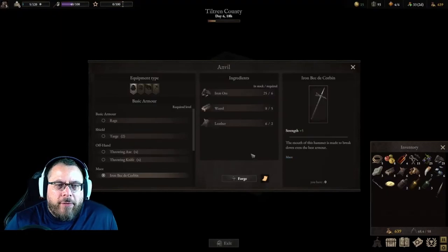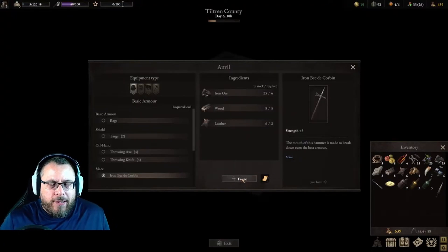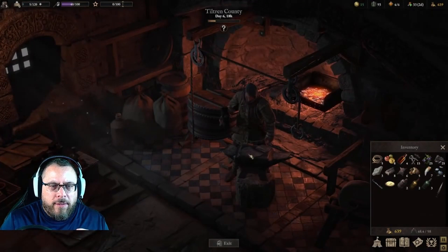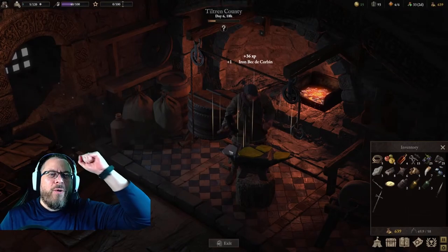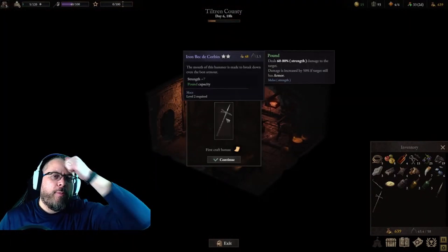Let's craft ourselves the mace — the iron back, the Corbin. And we're going to reveal a new recipe. Let's see if we can get our timing right here. No! I missed that last one. It does say I still got a superior quality though.